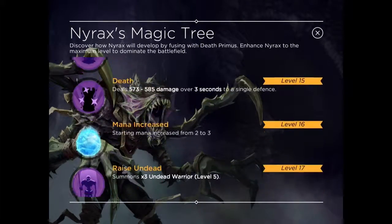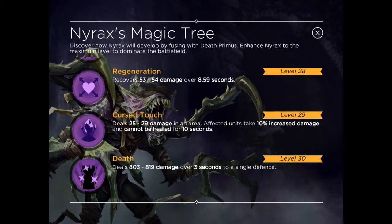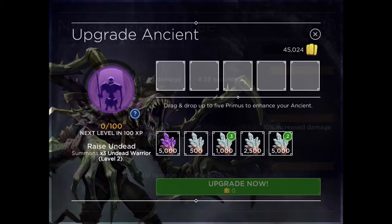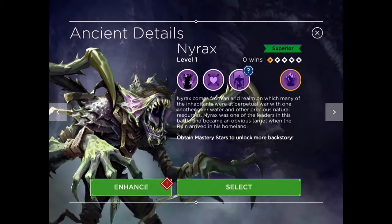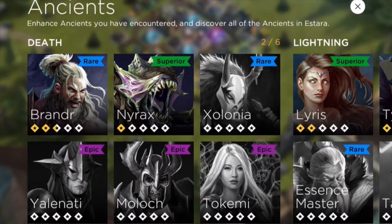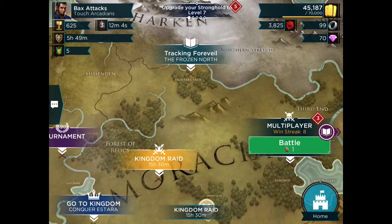That damage will increase as his level increases, up to 6,700 to 6,800 points of damage, wiping out just about any building in a single blast. So that's the highlight — the key feature of Nyrax — although his Raise Undead ability and Regeneration are also quite useful. So let's take Nyrax out for a little test drive.